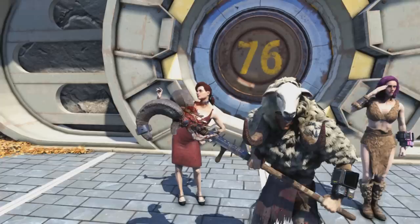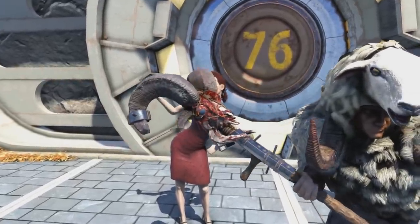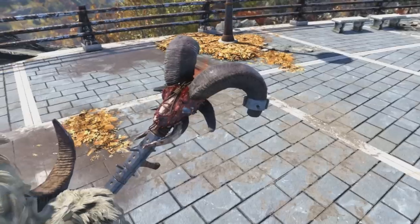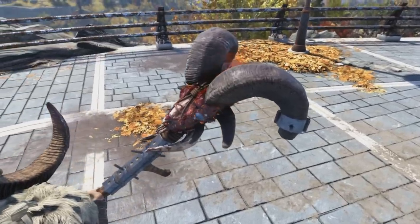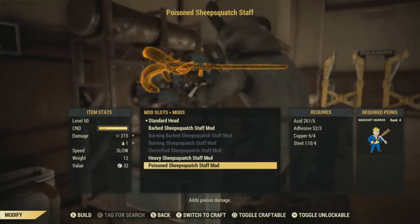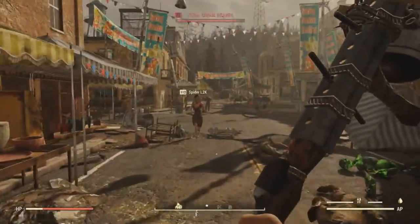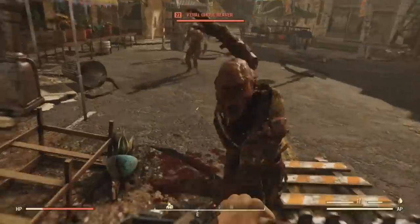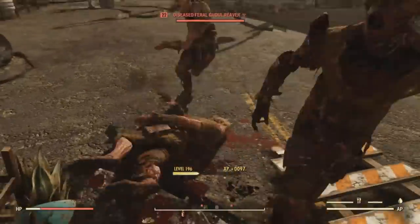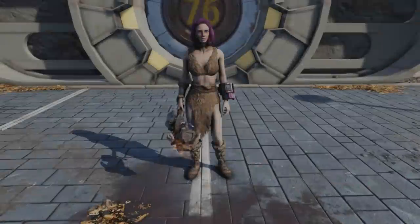And lastly on this list, we have the poisoned Sheepsquatch Staff modification. This, once again, looks gruesome — you can see those worms and all that blood on the skull. This will require five acid, three adhesive, four copper, and four steel. That's all the modifications I got so far and was able to show off. I had major help from my buddies giving me the plans so I could show these off to the community — I didn't get every single one of these on my own.